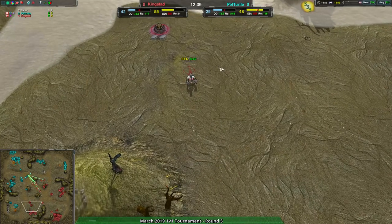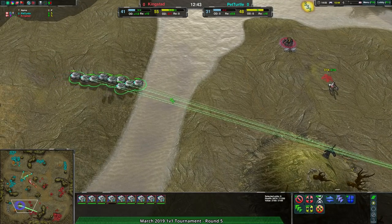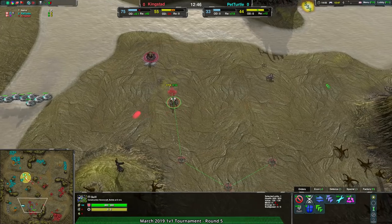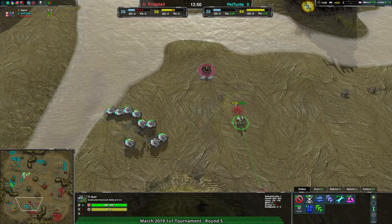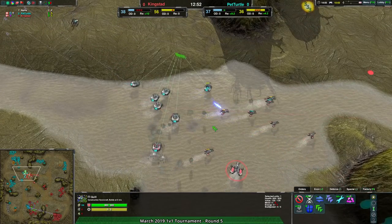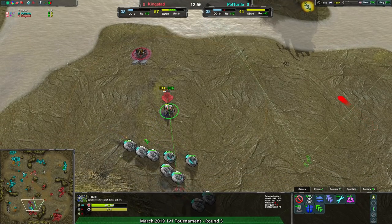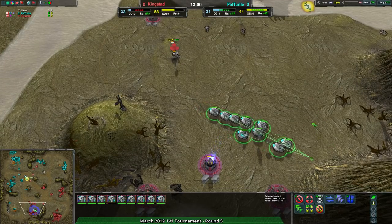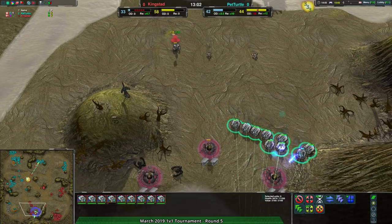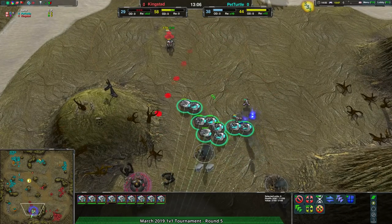The Halberd destruction was a bit of a setback, but this expansion is completely threatened. Kingstead knows it — they're desperately building up Stardusts but there is no time whatsoever. These Halberds have got this. They're going to come in, wipe out the Stardusts. Some Daggers coming to try to help, but it's not going to be enough. The Maces are out of position. Halberds from Pet Turtle just going into a run on defense. They just do not care about whether they're vulnerable — they're just attacking.